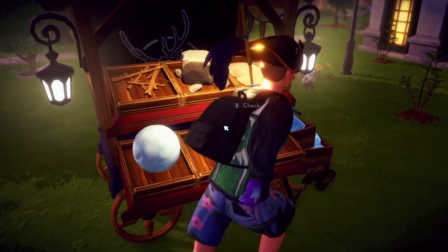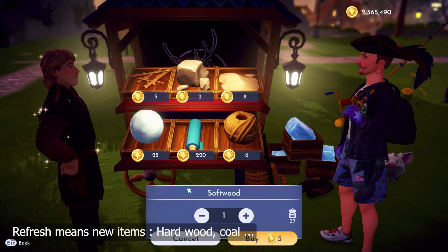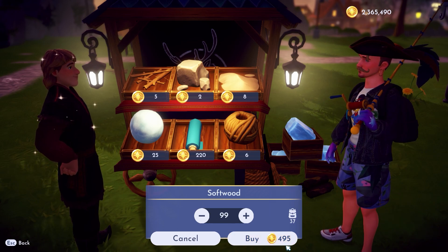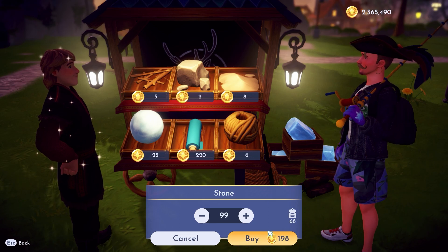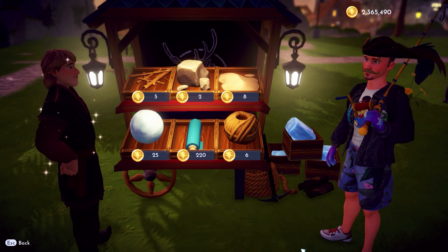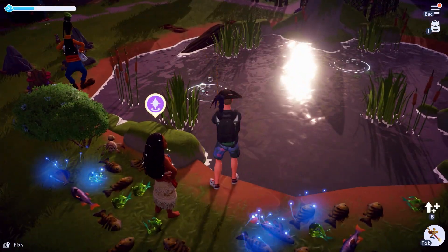The store refreshes after every 24 hours. As you can see in the background, the prices are super low — 99 softwood for only about 495 coins, and 99 stones for only 198 coins. So if we buy softwood with our fishing money, we can get like 30 stacks of softwood with only 15 minutes of fishing.